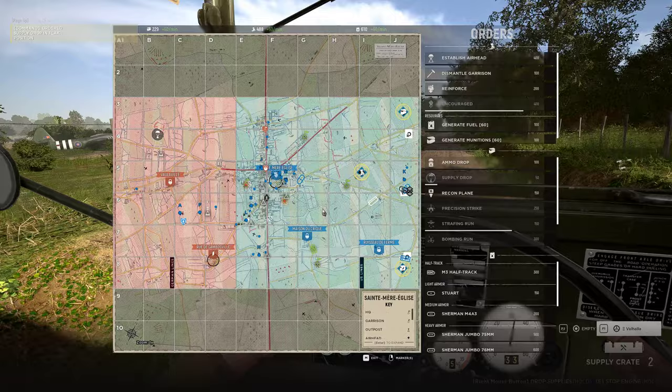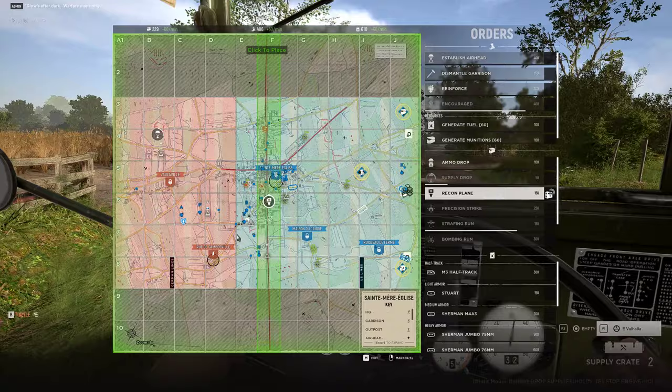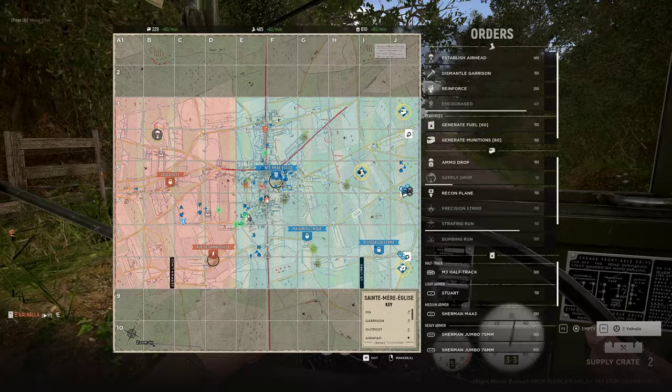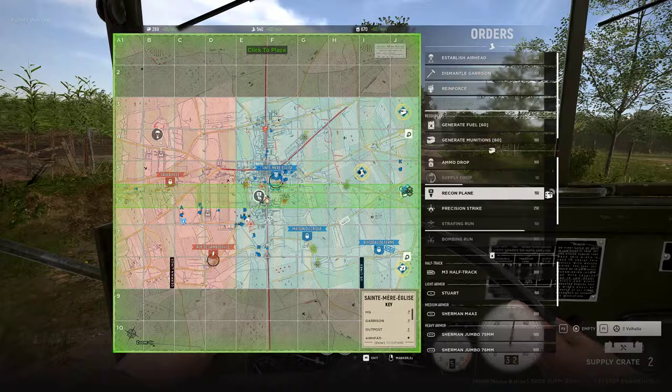I'm going to build a garrison in the cornfields here, near the cemetery from Mason. Looks like we're unable to keep these garrisons up in the front. I'll try to see if I can drop — Lima, can you build me a garrison in that corner? Bravo Lima, your support kind of dropped. I'm working on it.